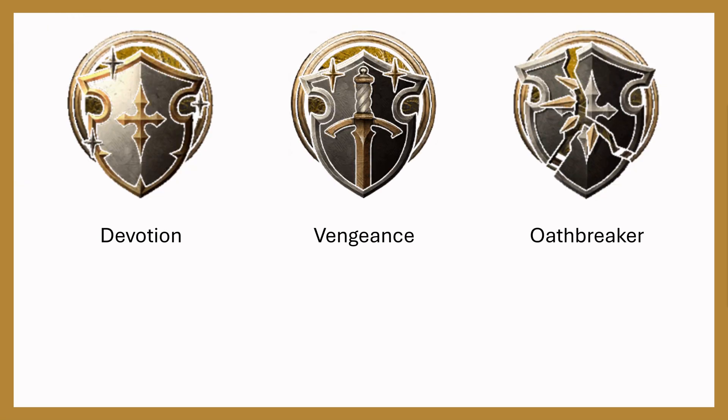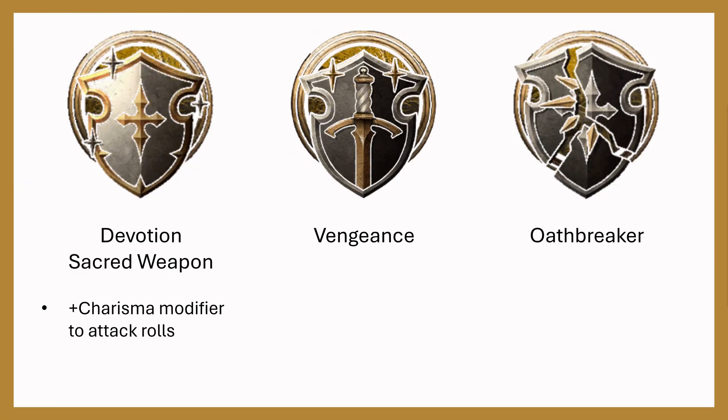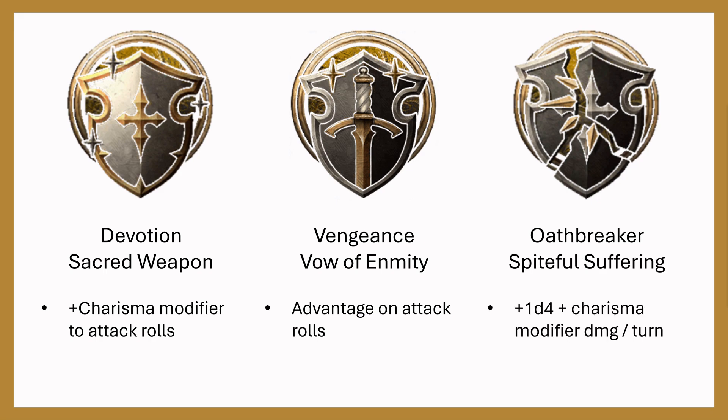Now let's look at the other subclasses: Devotion, Vengeance, and Oathbreaker. Devotion gives you Sacred Weapon so you can add your Charisma modifier to your attack rolls. Vengeance gives you Vow of Enmity so you get advantage on your attack rolls — updated in patch 5 or 6 to apply to all enemies for the combat instead of just one. Oathbreaker gives you Spiteful Suffering: an additional 1d4 plus Charisma modifier damage per turn on a target, and advantage against that target. Each of these powers is usable once per short rest, so you'll get it each combat.